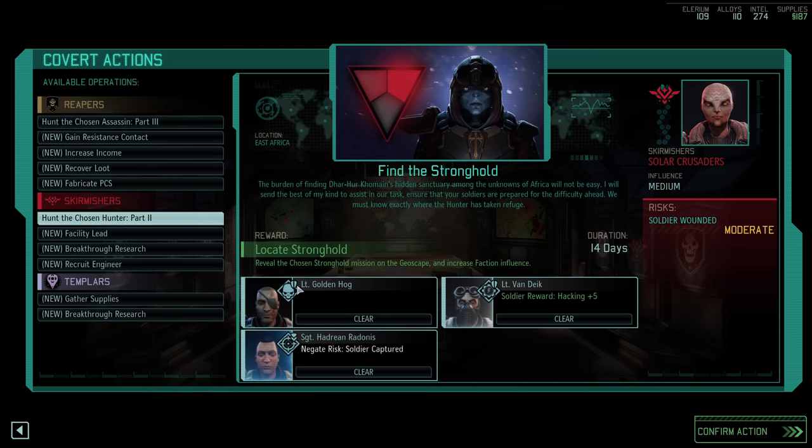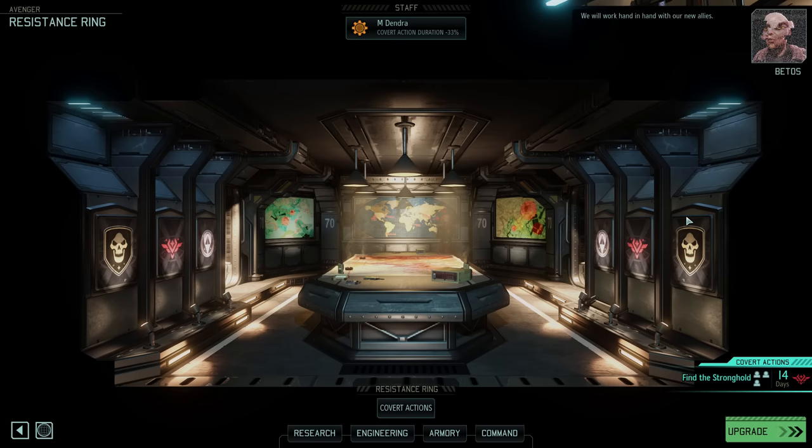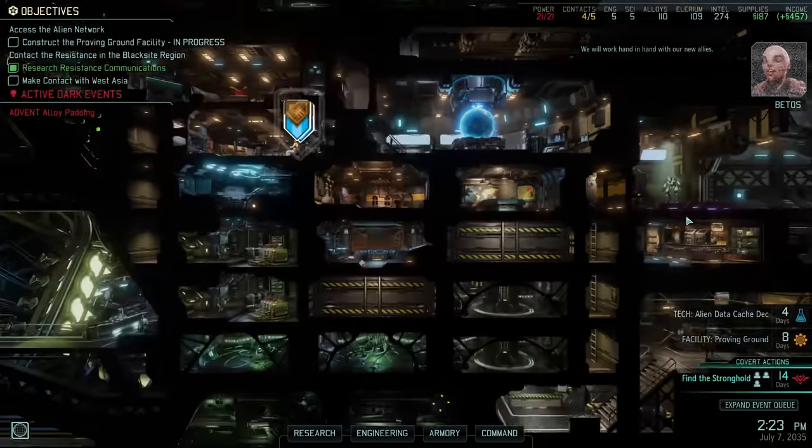This will be our squad: Warthog heads back out right away, Van Dijk comes along to grab the hacking reward, and Sharpshooter Radonis will negate the risk of capture and hopefully gain some XP. They'll be away for 14 days, which might hurt us a bit as Warthog and Van Dijk are top-tier personnel, but they are just the right people for this job. We will work hand in hand with our new allies.